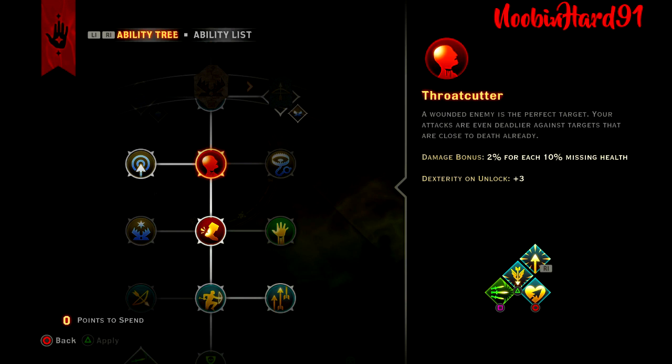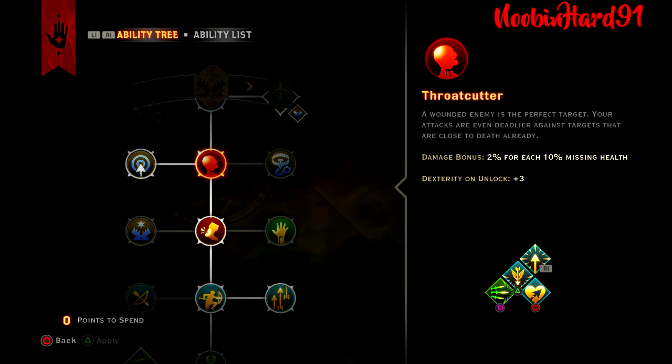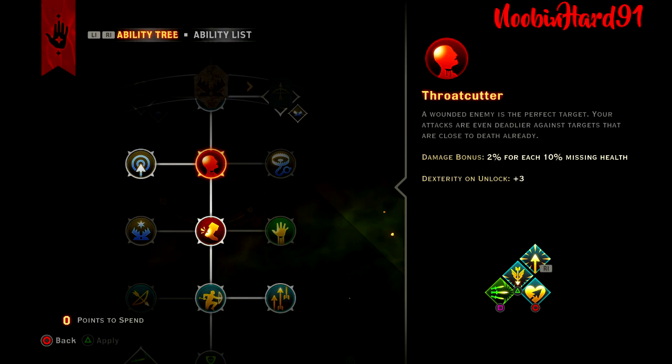Throat Cutter, the second passive. Your attacks are even deadlier against targets that are close to death already. Damage bonus is 2% extra damage for each 10% of the enemy's missing health — so it's the enemy's missing health, not your own. You also get a +3 on Dexterity there.